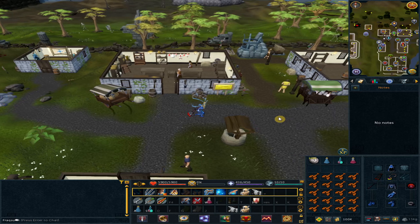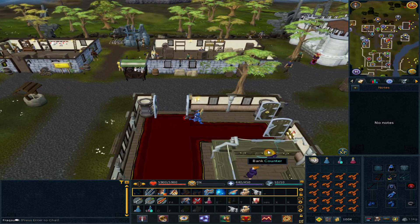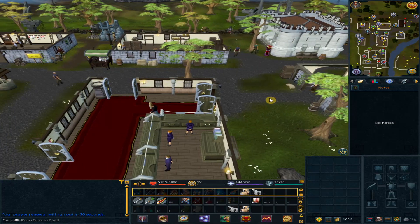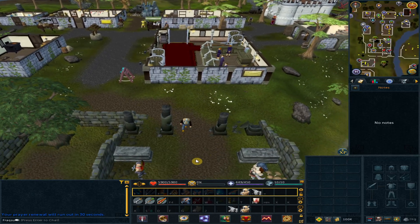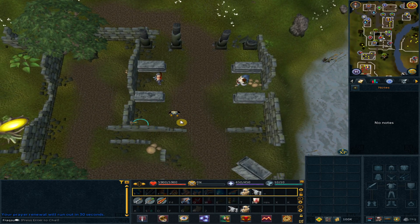If you are a hardcore Ironman, I suggest getting some food and a super restore potion or a prayer potion. If you are ready, go south and head towards the dungeon icon. Near the dungeon icon, pull the lever on the western wall next to Vanaka.